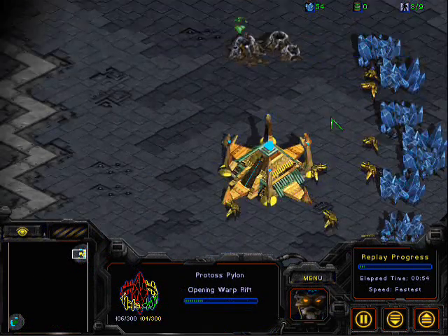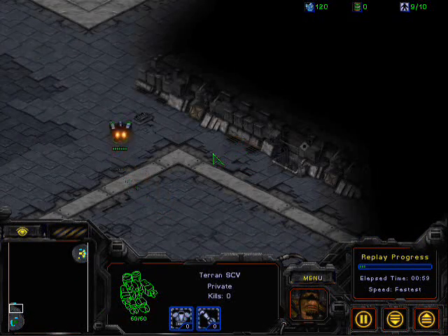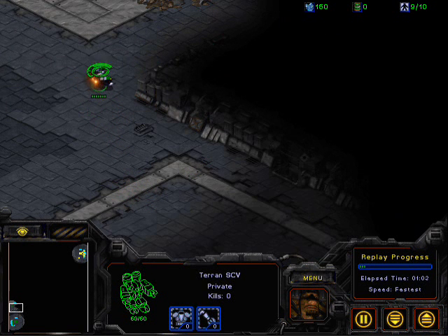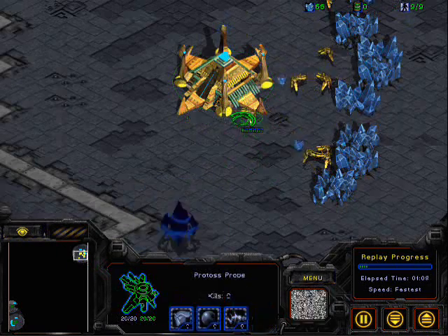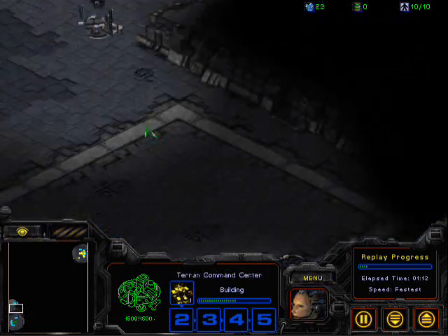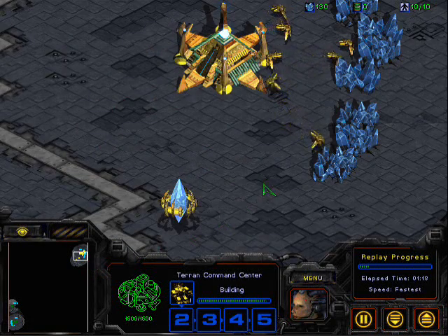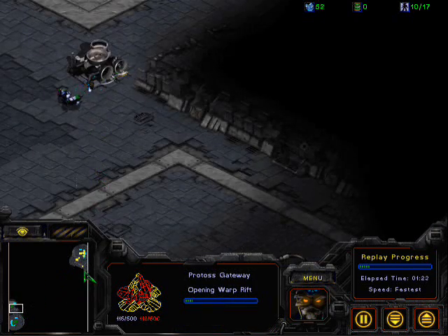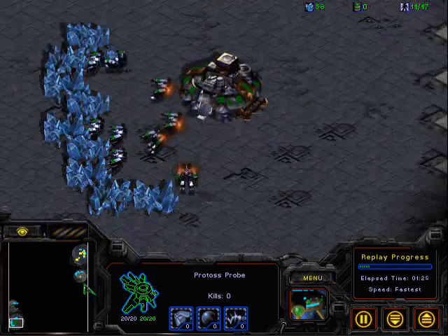There's the first pylon for Nav. It did come up at 9 over 9, so it was a bit late. And the supply depot for Scarecrow is just starting right now, also a bit late — he did have 50 minerals extra. And the pylon is done, so I would be expecting perhaps a gateway to be placed near it, because it's not the best place for a forge-fast expand. There's the gateway, and that supply depot is done.